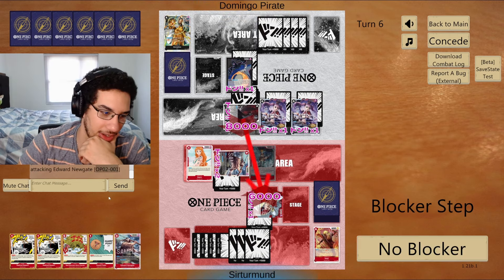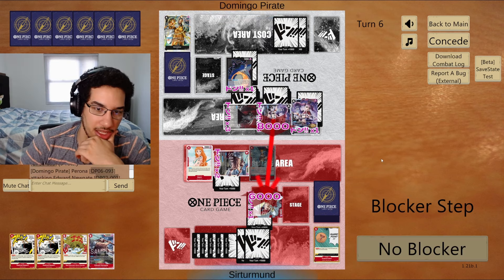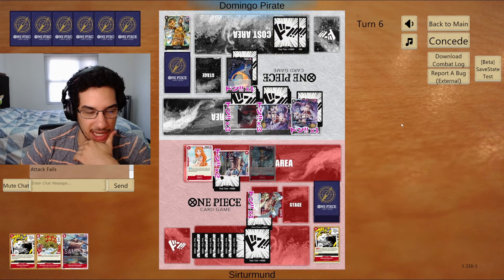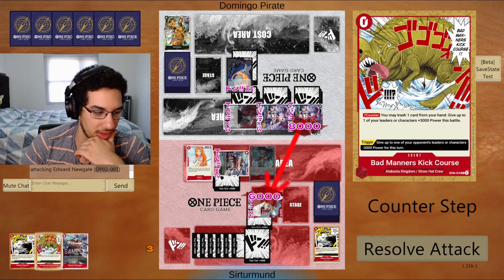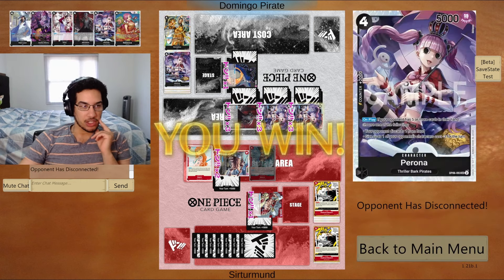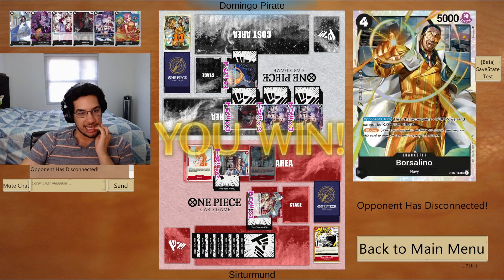The opponent attacks for 7, which is an easy Guard Point. They gave 3 Don so it's 8 power — they've already made a mistake. We block and we're fine. Actually, we don't even need to block — we just go Radical Beam. I want Marco to stay alive. The opponent had Rebecca and could have technically gone Rebecca into Sabo to protect against Newgate, giving two blockers, but they'd still be dealing with my two attackers.